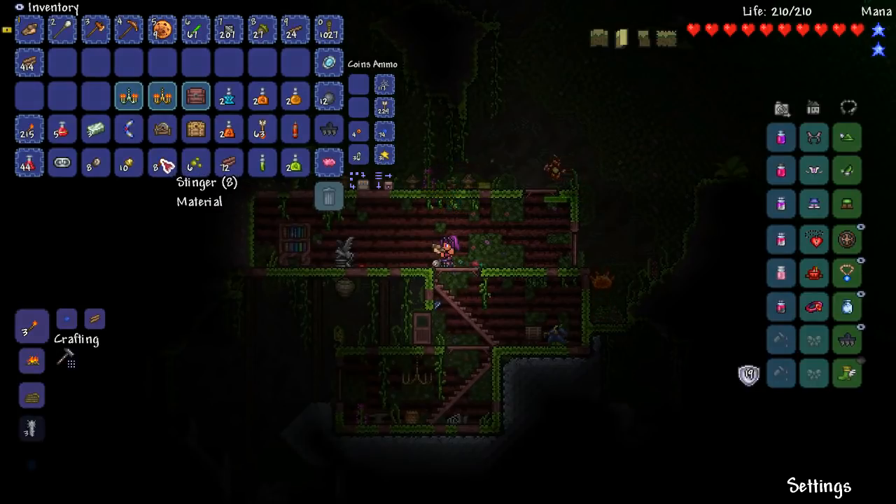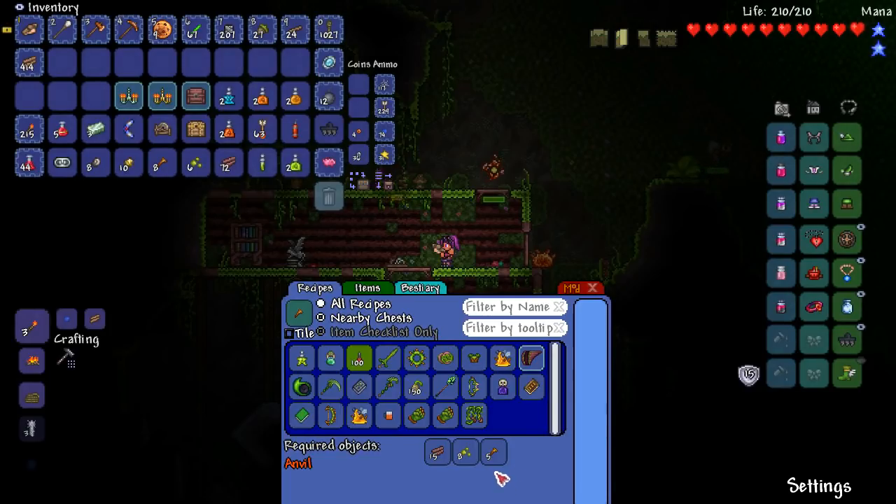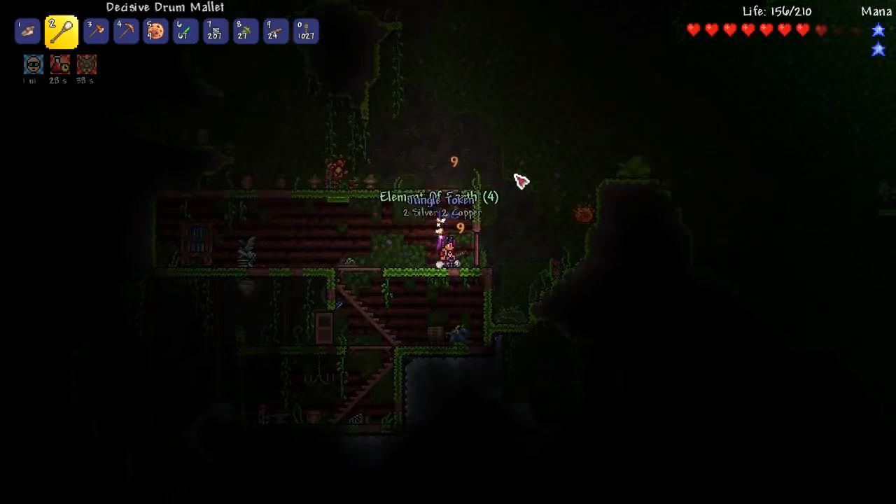I'm collecting stuff for... I think I can make like some flute weapon or something - a pan flute. I need five, I need eight spores. So I need to find two more spores in the jungle.